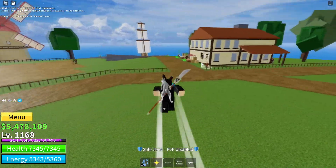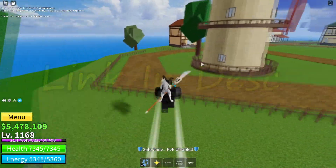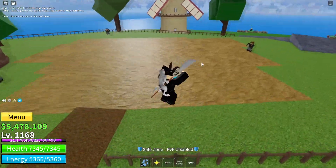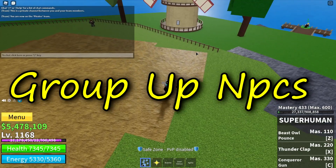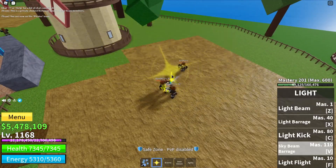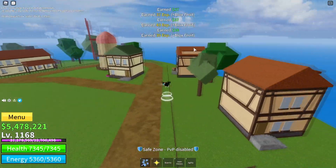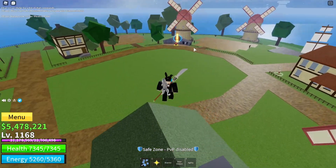The first tip is to use 2x EXP codes. You can get them with the link down in the description — I'll give a link to a website where you can get them, so use them while you grind. My second tip is to group up NPCs. If you see like three of them, you hit one, hit another, group them together in the middle, use one of your moves, and they all die. It's a really simple technique.